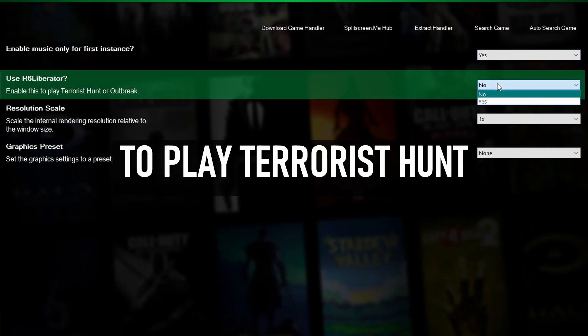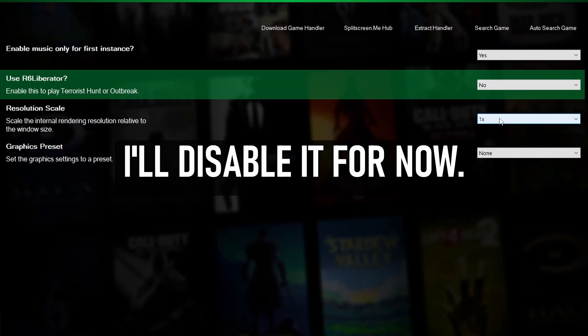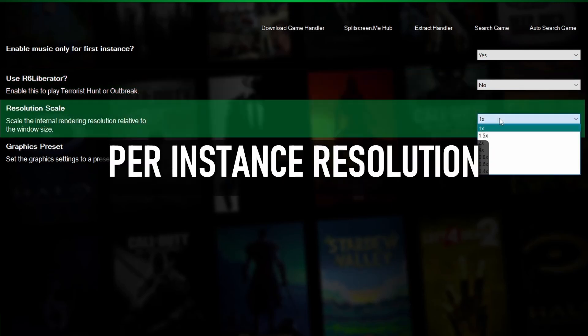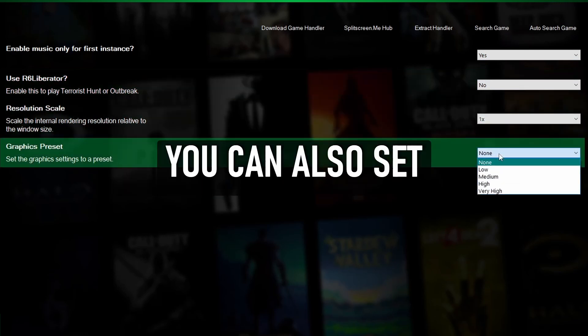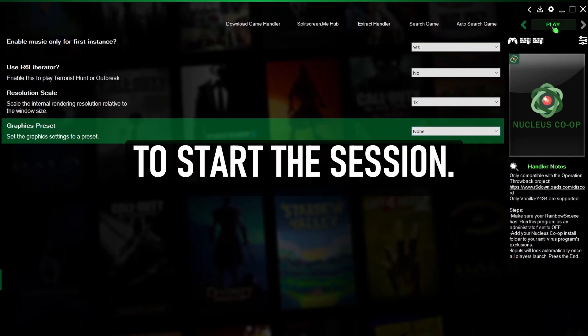Click the green arrow here. Enable R6 Liberator to play Terrorist Hunt or Outbreak — I'll disable it for now. You can scale the per-instance resolution to improve performance, and you can also set the graphics setting to a preset.